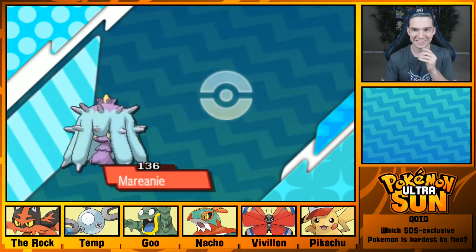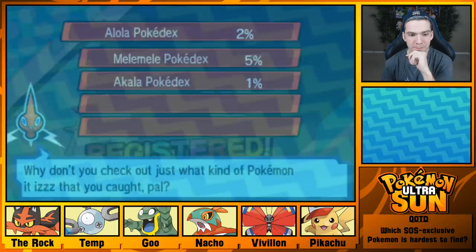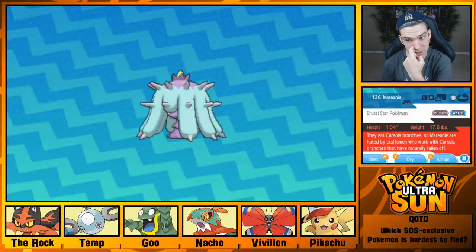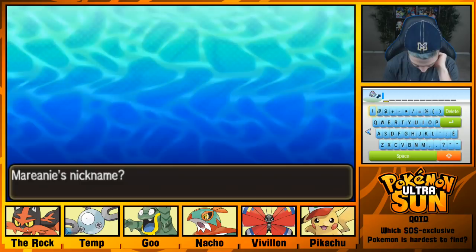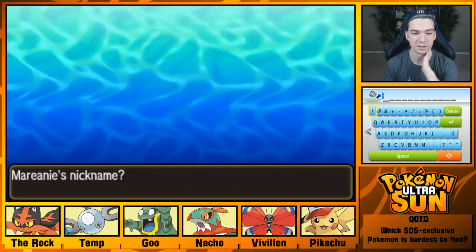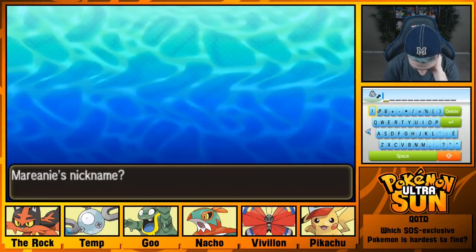Mareanie's Pokedex entry added. They eat Corsola branches, so Mareanie are hated by craftsmen who work with Corsola branches that have naturally fallen off. What are we gonna name you? You are a boy, so we're gonna name you... I should have thought about this. I honestly wasn't expecting this to work out so well. We're gonna name you Tex.